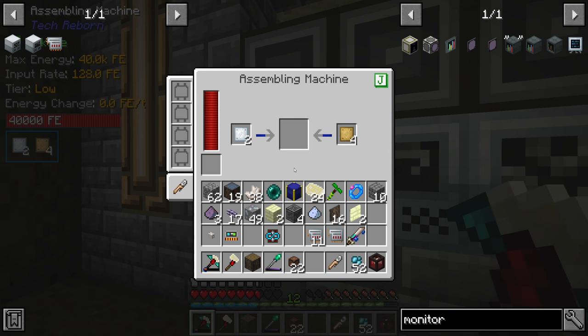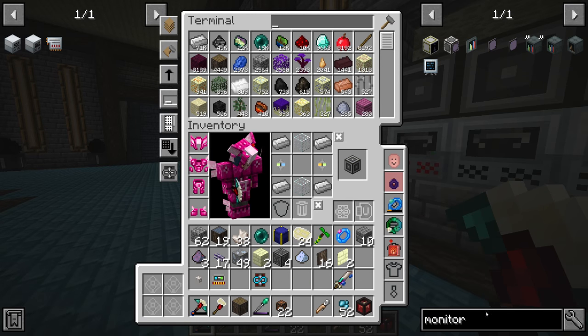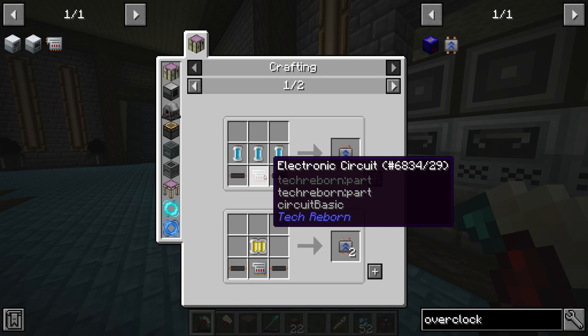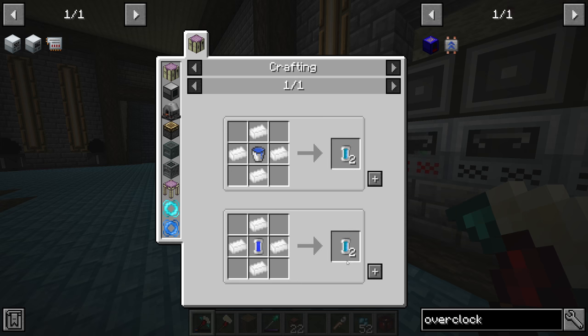Overclocker upgrades are pretty easy to make — they use insulated copper wire which we've automated, electronic circuits which we've also automated, and 10K coolant cells which we've yet to automate.